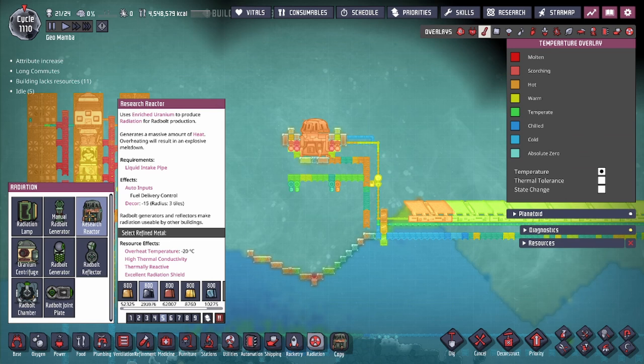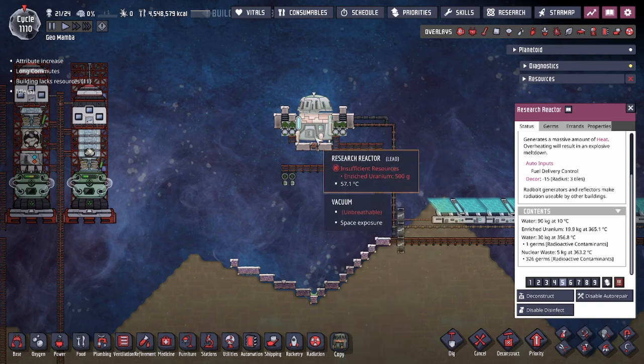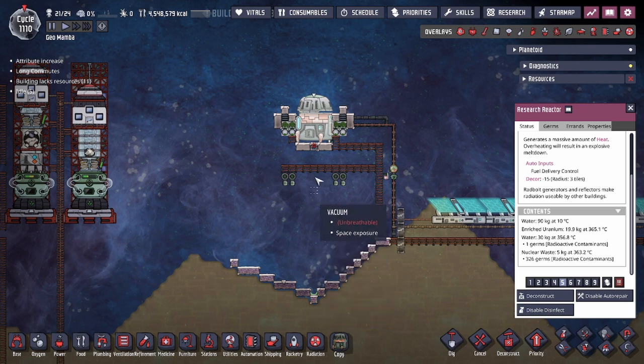One thing I realized about the building — looking at the tooltip — is that this building actually does not generate heat. We were curious to see how the waste contents work, and it turns out there are two waste products, both in liquid form. One is water that gets superheated to 400 degrees, after which it gets released and goes into a falling animation. As long as there's no gas present, this liquid in the falling animation will not actually interact with anything until it hits a solid tile.